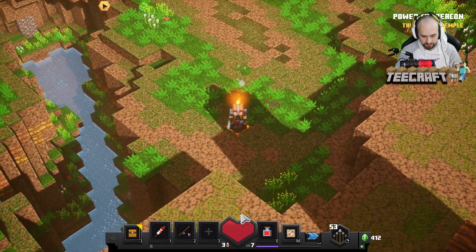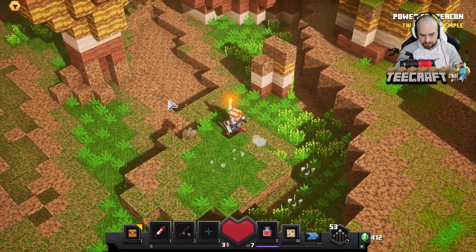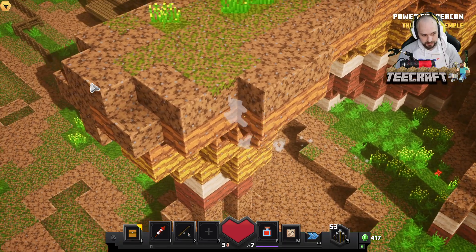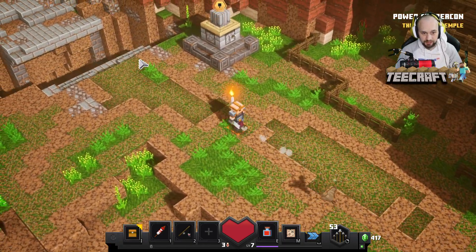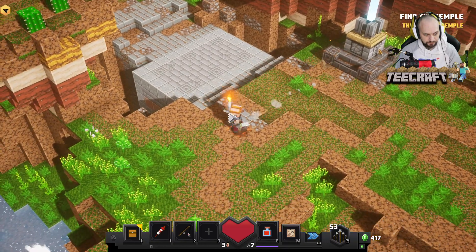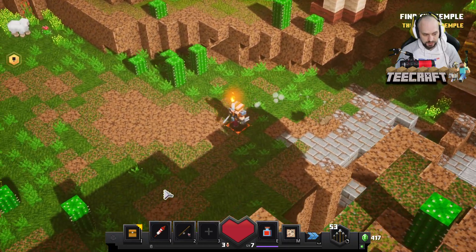Pretty awesome intro as always. I just want to check the corners — you never know what you're going to miss. There are emeralds here. Because of this armor I'm wearing, a bat follows me around and helps me out, which is pretty useful — he was kicking some butt for me in the last video. The objective says find the temple — pretty exciting stuff.